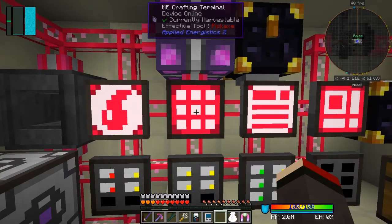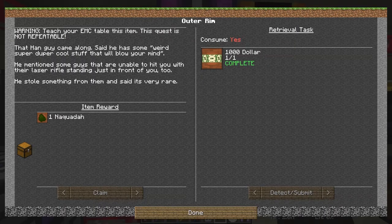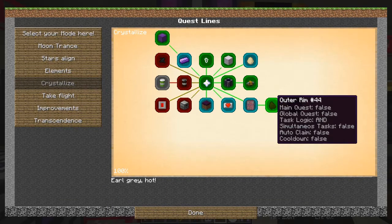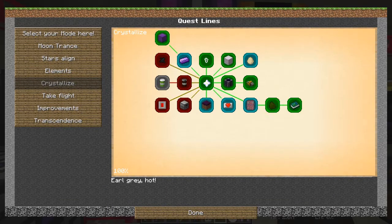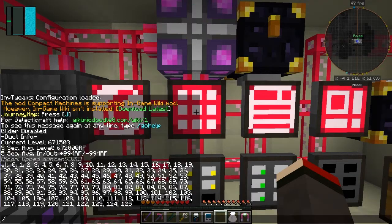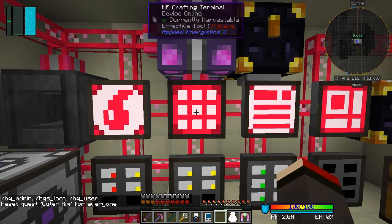This is taking a bit of time. What I'm going to do is ignore that for the time being and finish off - I've made myself an op at the moment. What I want to do is reset that quest. The one I need to do is Outer Rim, which is the one for Nakwadar. If you look on here and press Shift it tells you which number it is - it's 44. So we can press Escape and do slash PQ admin reset 44, and that should reset it. Yep, it's reset the Outer Rim quest for everybody.